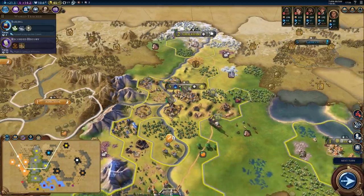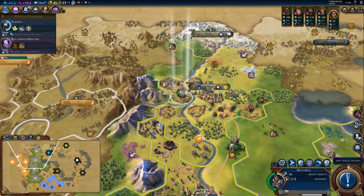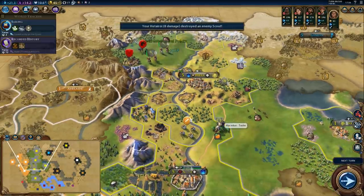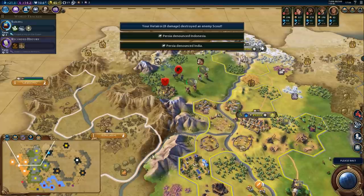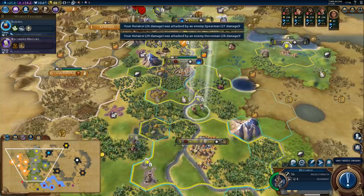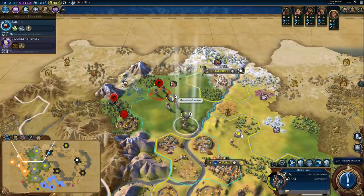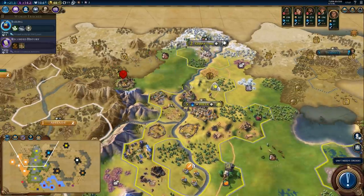Oh hi, more barbarians. Fancy seeing you guys here. But we are prepared this time. We should probably get rid of that barbarian camp. With all these mountains blocking the way, Australia is not going to do it. Maybe bring one more guy. This might get a little bit annoying — perhaps we should back up slightly. I'll bring the archer too.